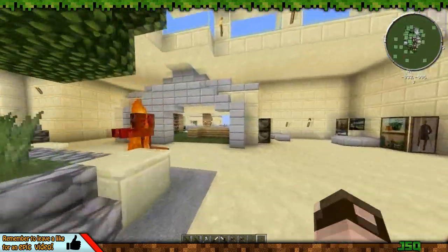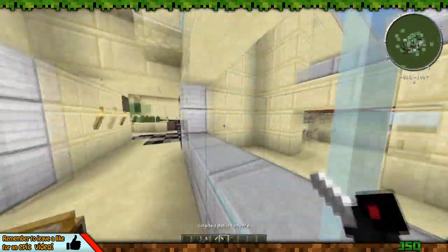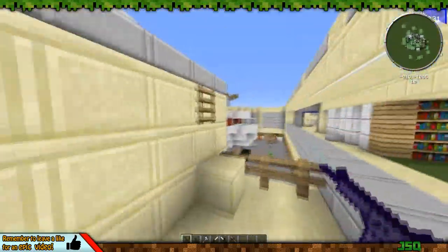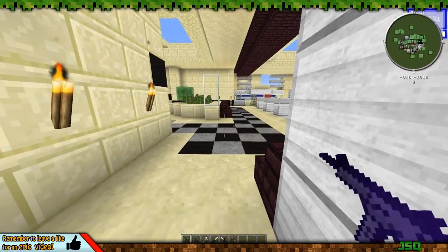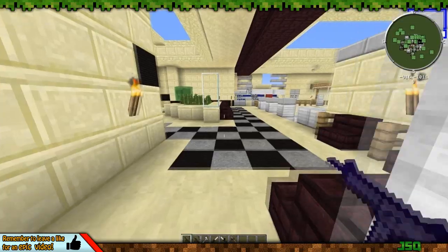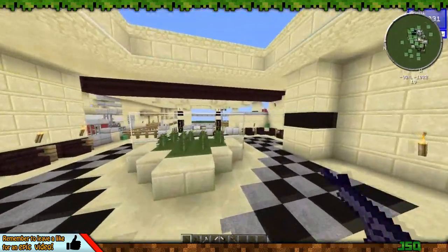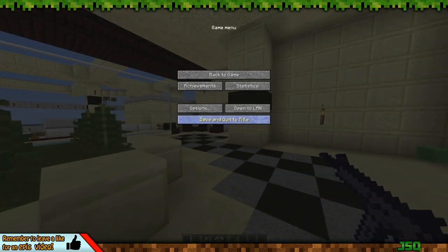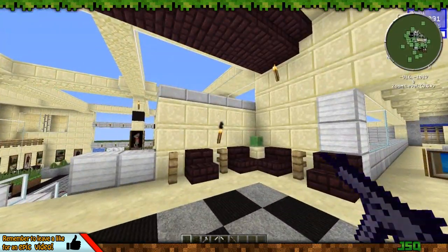I'm just ruining this map now so I'm going to stop firing the bazooka. We've also got Zanz Mini Map, which is the map in the top right — it's pretty self-explanatory, just a map showing you mob locations. If you press M or X, you can see the full map, and press X again to close it.